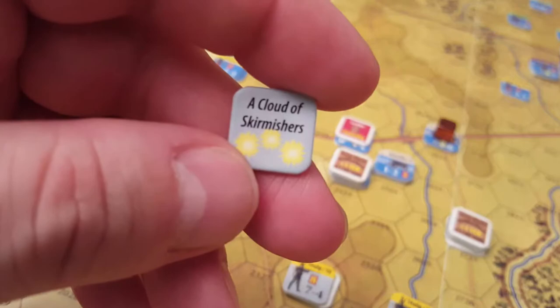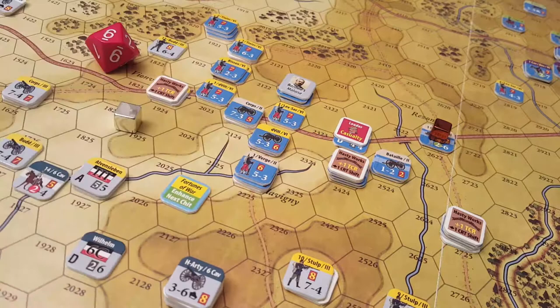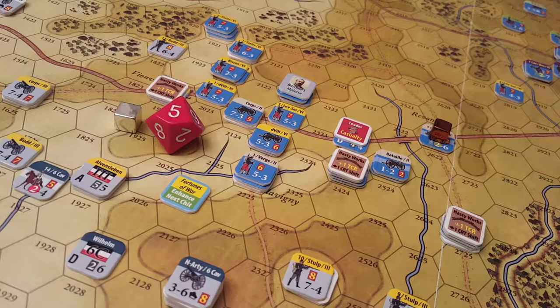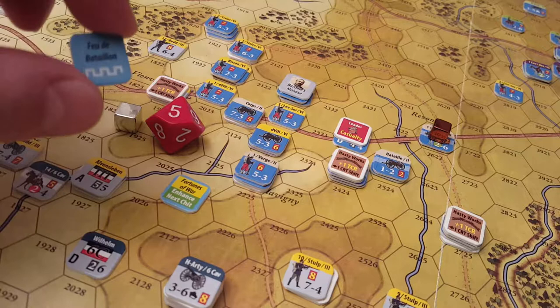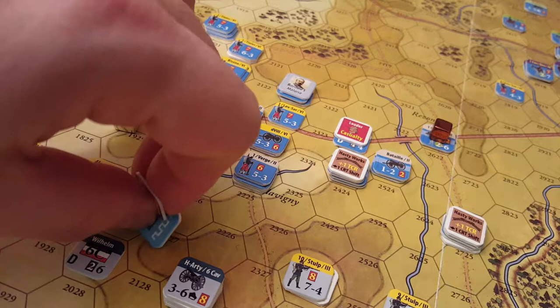Next is the Prussian Cloud of Skirmishers. Again, we'd like to stop the aggressiveness chip working, so we'll place that on the command event track as well. Then we have the Fortunes of War chip, which requires a dice roll — we roll a five, which means to degrade the next chip. Pulling that out, it's the French 3rd de Barthongue chip — they could place it on a core for bonuses on fire combat and defensive fire. However, with Fortunes of War degrading the chip, it doesn't actually occur.